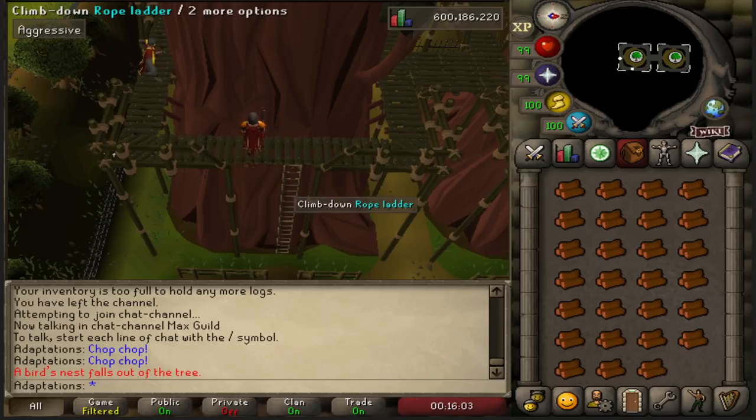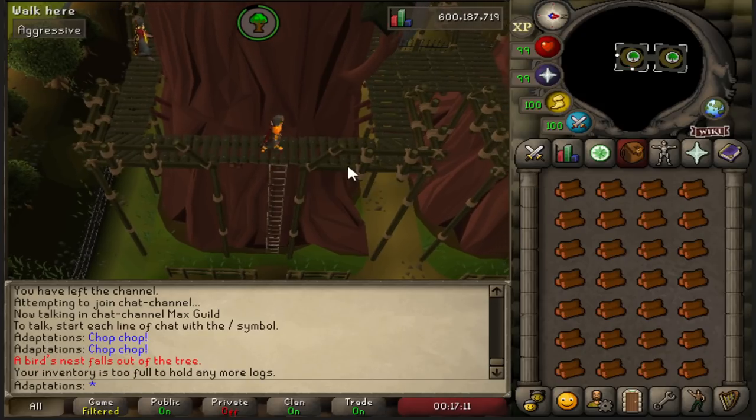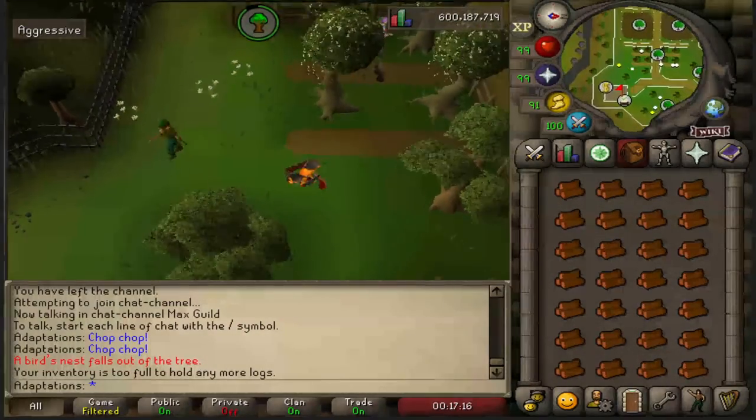Right after getting 99 mining, I ended up getting 99 runecrafting as well. I did ZMI until 77, then blood runes all the way to 99. Pre-77, I put every lamp, Tears of Guthix reward, and diary reward into runecrafting because I hated ZMI. A small tip for ZMI: don't right-click and follow someone else because you tend to get stuck on obstacles — instead, use an item on them so your character follows their pathing more closely, resulting in less stress and getting stuck less often. Now that dense essence is a thing, I would have mined enough for 77 as it's AFK to get, then banged out blood runes sooner.